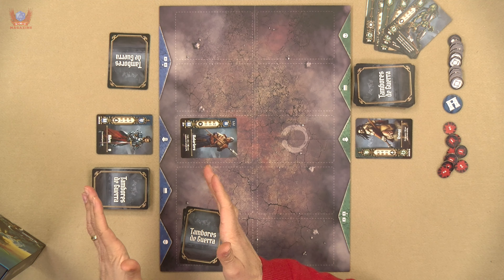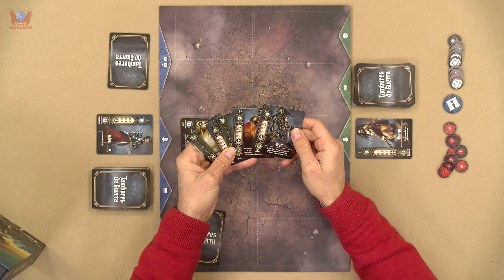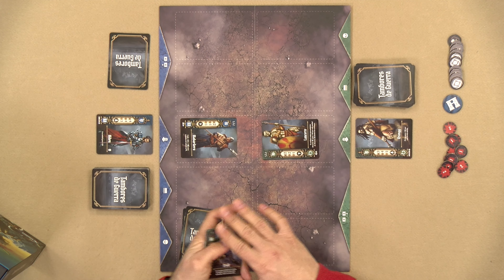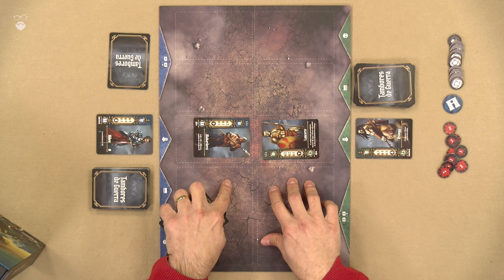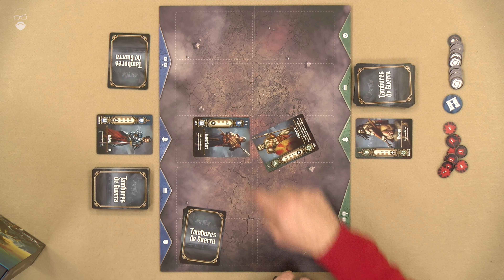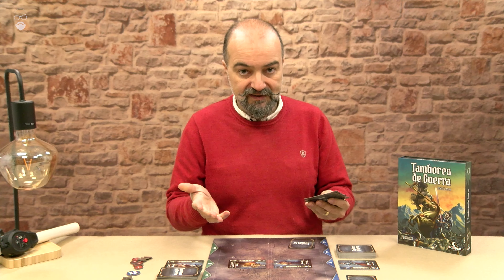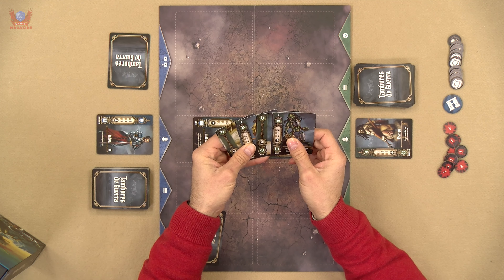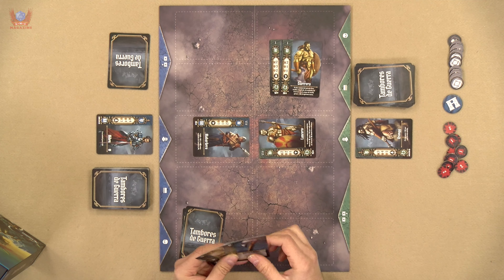Once one player has done one thing, the other player takes their turn. I'm going to play the Lancer and put it here. Because this unit has three swords, it can attack the fighter directly in front and those adjacent. If it had five swords, it could attack anywhere. I pay two cards, and I also pay for the troll — three cards, quite expensive — and a warrior, for reasons that will become clear.